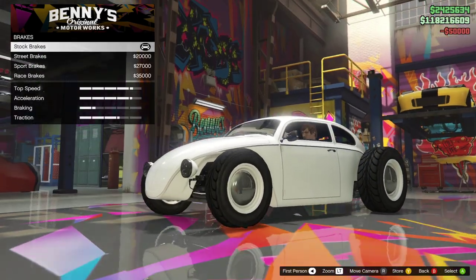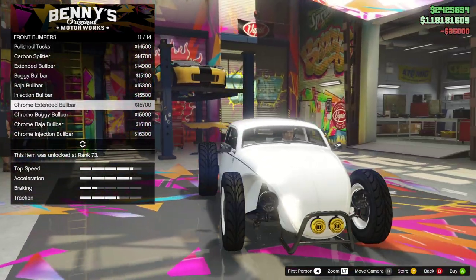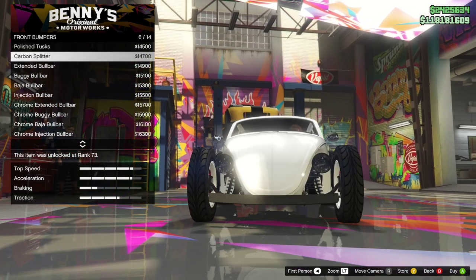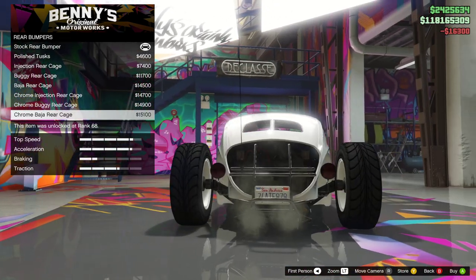First of all, armor, brakes, and we got some bumper options. That actually looks really cool. We gotta have this thing like a buggy. The BF buggy bull bar looks cool, but I think the coolest one is the chrome injection bar — that just looks the best.